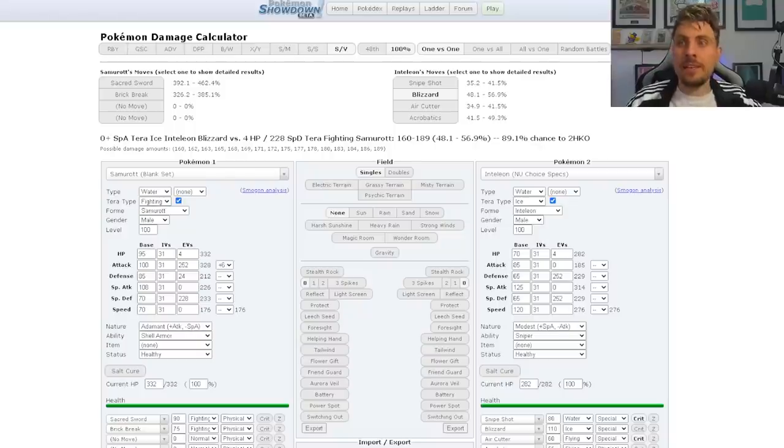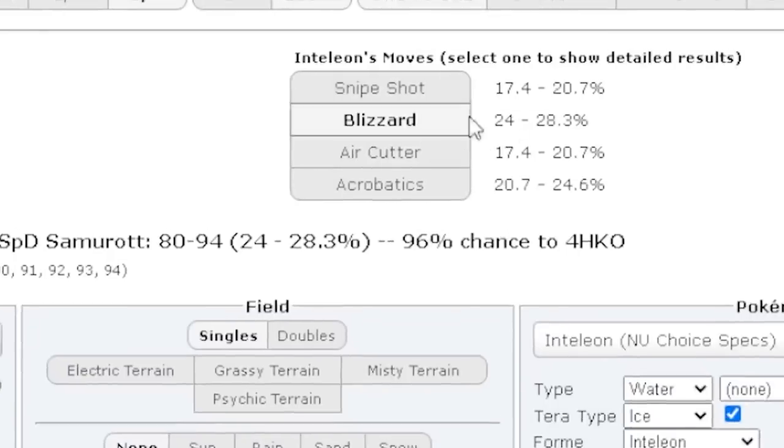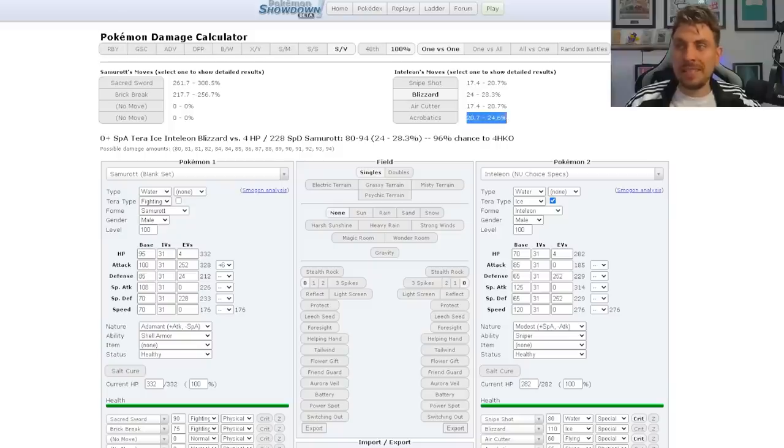If we jump over to our damage calculator, you can get a good idea of how this Samurott is going to perform in this raid. Non-Terastalized on water typing, with Shell Armor the Snipe Shot is doing 17 to 20 percent. Blizzard does 24 to 28 percent — its most powerful attack — and Air Cutter is also 17 to 20 percent because it's not very effective. Even Acrobatics isn't doing too much, just under a quarter health. So you're going to be in a good position to start setting up, with a lot of room to get your Screeches off and Swords Dances up before you start attacking.